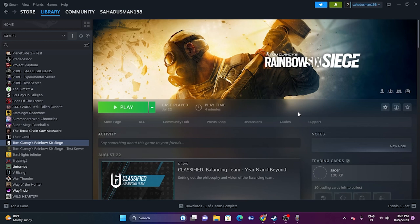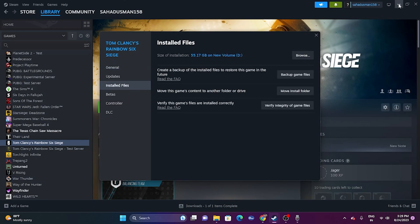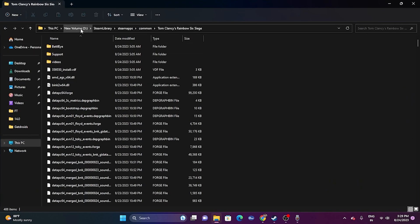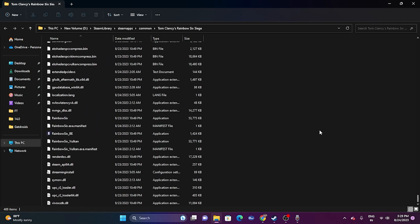If the issue is still not resolved, the next fix is to launch the game from its installation folder instead of from Steam. Go to the game in Steam, right-click, go to Properties, then Installed Files, and click Browse. Navigate back and you'll find the path: This PC > New Volume D > Steam Library > SteamApps > Common > Tom Clancy's Rainbow Six Siege. Find the Rainbow Six Siege application and try launching the game from there.